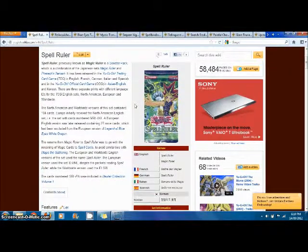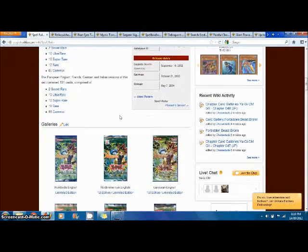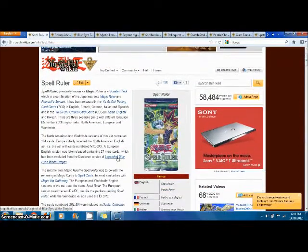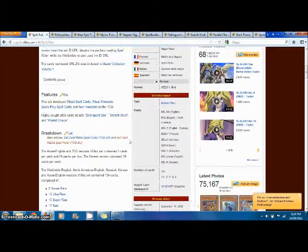So, Spell Ruler is the third set that came out. The set includes 2 secret rares, 10 ultra rares, 10 super rares, 17 rares, and 65 commons — pretty standard stuff. You can check the card list out at Yu-Gi-Oh! Wikia if you're interested. It's the first set to include Quick Play Spell Cards, which was a pretty big event since they could be set like traps and activated like traps — really cool, and they're still used a lot to this day.